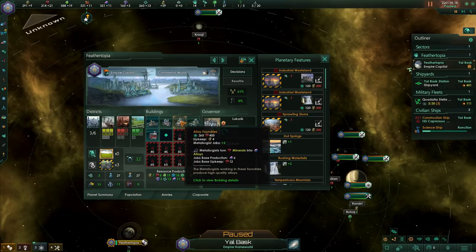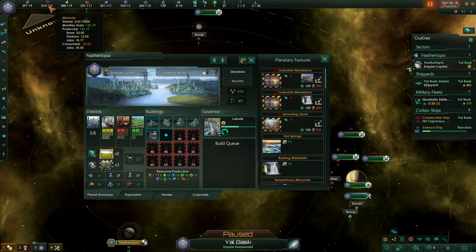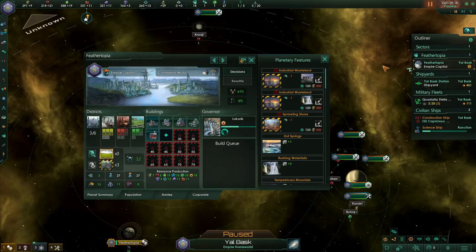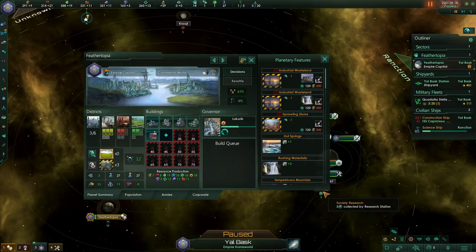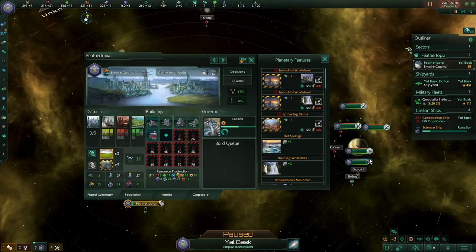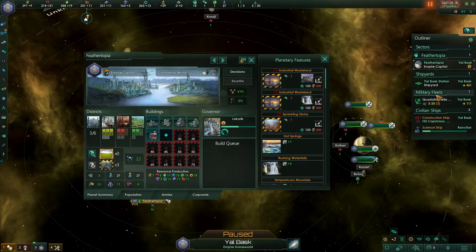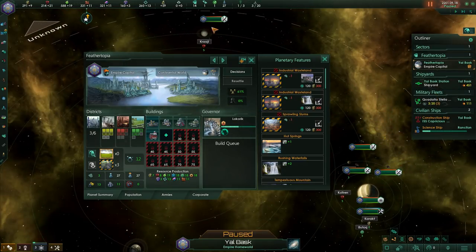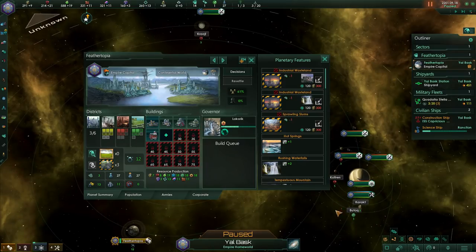Every five people on your planet will allow you to build a special infrastructure building. These buildings don't take up district space the way the four district types do, but all four of the district types provide some form of housing. Alloys turn raw minerals into alloys, which are used for pretty much anything in space — building new ships, military and civilian, building new star bases, upgrading things. Alloys are what you need to expand your empire, either peacefully or militarily.